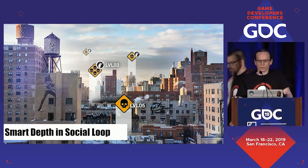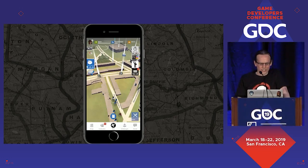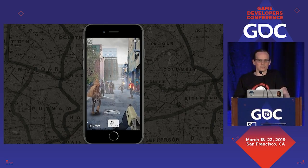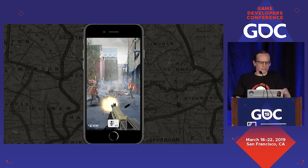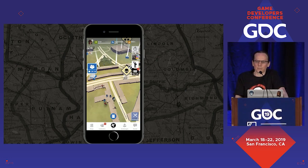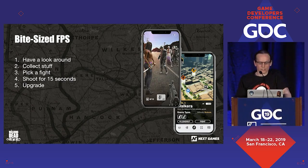As Sulka described, we figured out all the things that don't work, and that's when pre-production ended and we shifted into production. We did what we like to call a bite-sized FPS. Every session is pretty simple: you log in and have a look around, maybe collect some stuff, look at fights around you, pick a fight, shoot walkers for 15 seconds — and when I say 15 seconds I really mean 15 seconds, often including loading times. We really wanted this to be short and snappy and bite-sized. You get some stuff and then use it to upgrade. Log in, look around, collect stuff, pick a fight, shoot for 15 seconds, upgrade. That's really simple.